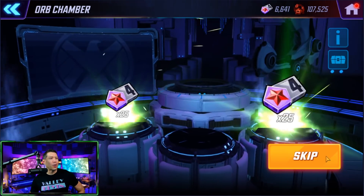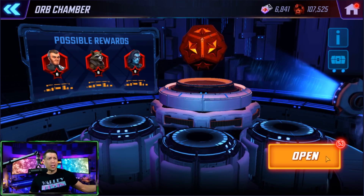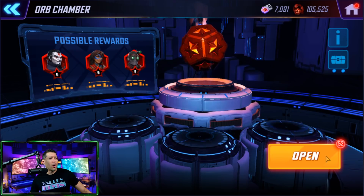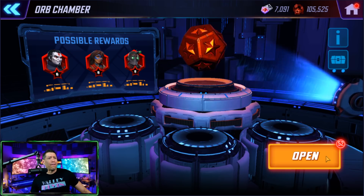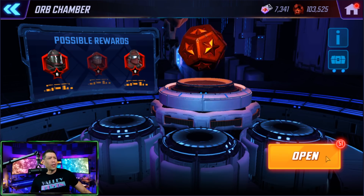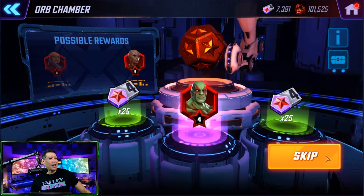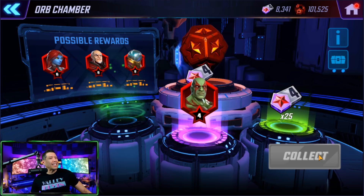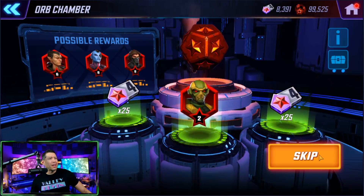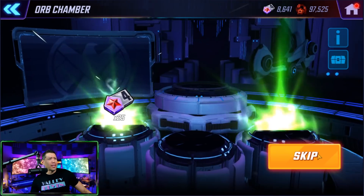Still getting green drops. Symbiote Spider-Man — not a bad character but I already have some red stars on him. Star-Lord, one star. Another Hydra character, duplicate, one star. Hoping we don't get all duplicates. Oh, it is a Drax four-star, but it's another duplicate. Another Hydra character — all duplicates so far, nothing good. We have 49 more to go, let's keep going.